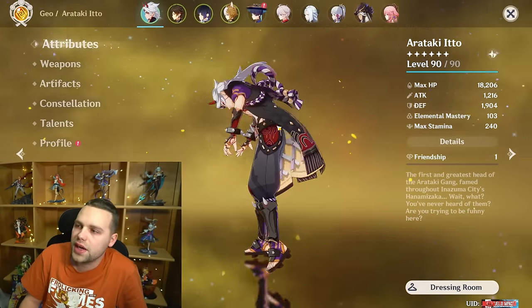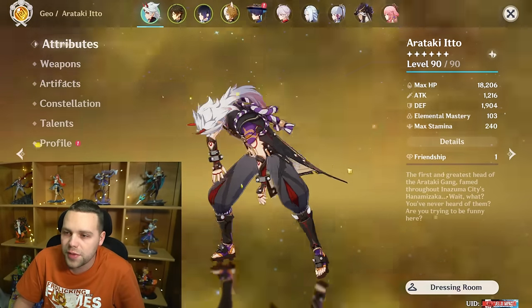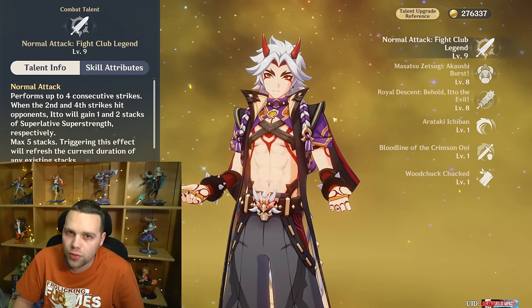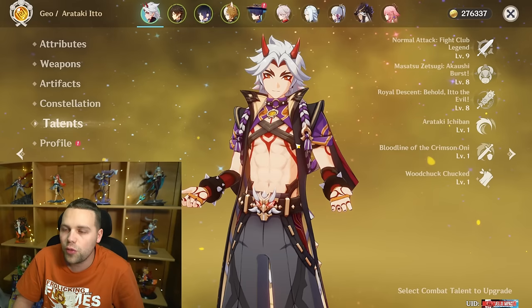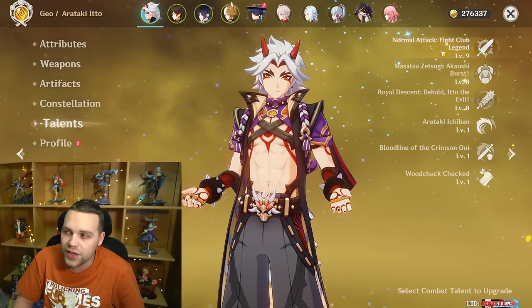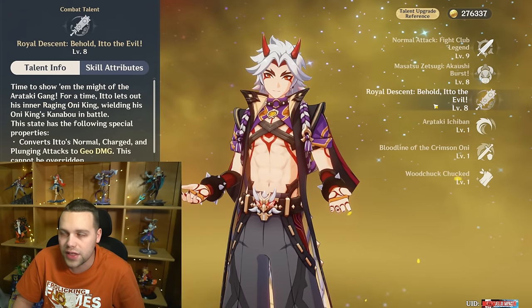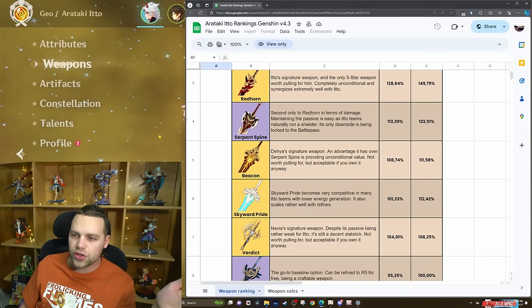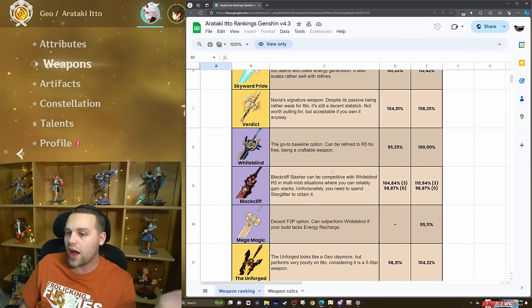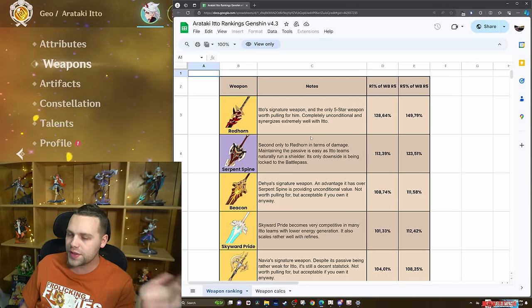Moving into Itto's build guide — you're definitely going to want to level him to 90. Being a defense scaler, it makes a huge difference. His talent priority is: number one normal attack, number two burst, number three skill. He's a character that scales off raw stats, so eventually I would look to crown your normal attack and get the other two up to level nine if you really want to main Itto. For his weapons, I'm going to refer you to the master sheet linked by KachingMains.com — this is exactly what the rankings are.